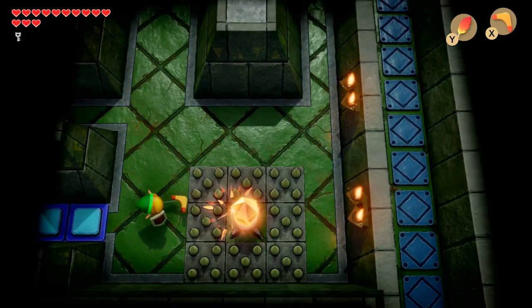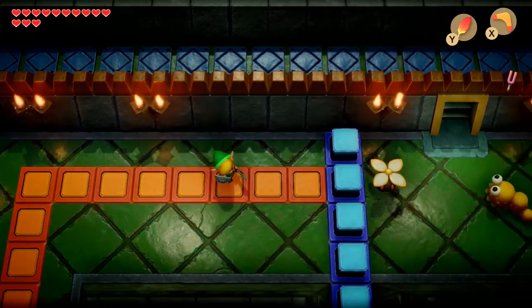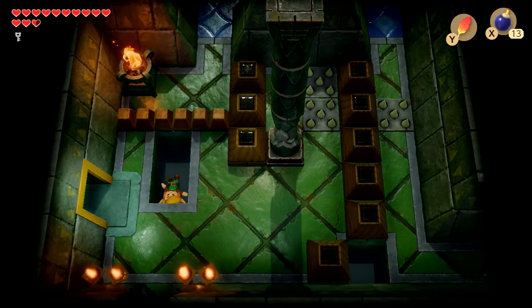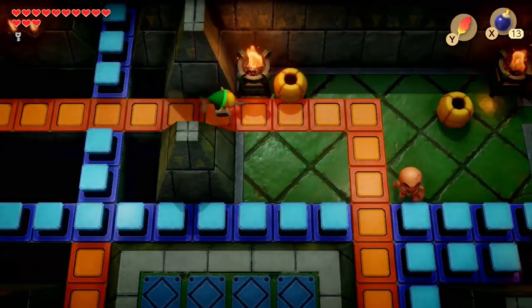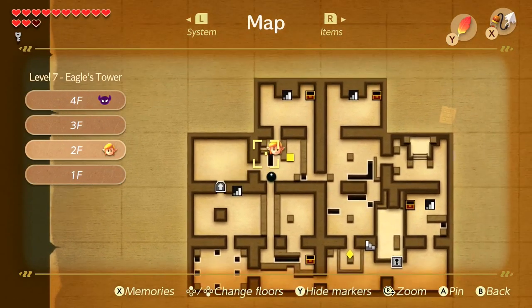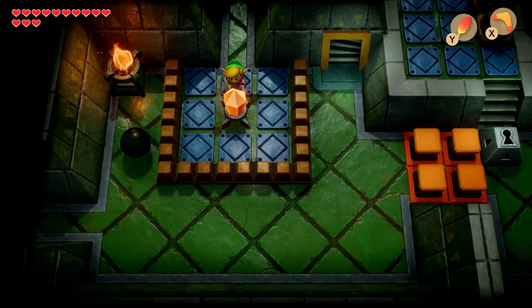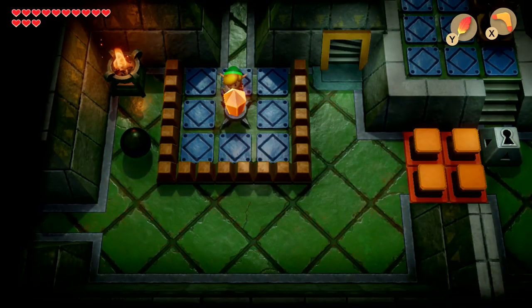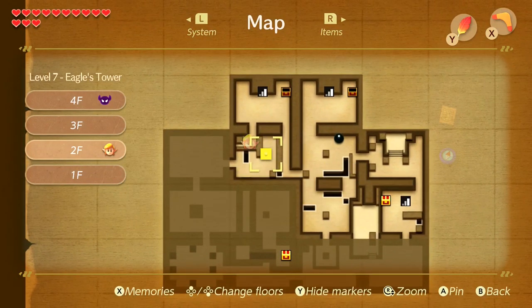On top of this, the tower also heavily utilizes the blue and orange switch blocks to section rooms off, so you also have to be mindful of the state of the pillars and how it can affect your routes throughout the tower. Although this all leads to a dungeon that's both complex and conceptually interesting, trying to remember all these different parameters can be a bit frustrating. But fortunately, the remake's new pin system makes understanding the layout a lot more manageable without tainting the dungeon's difficulty. Things such as the pillars and the crystal switches aren't on the map by default, but if you pin these things as you go, it really helps keep the strain off your memory so you can focus on the puzzles at hand. This is all really important, considering that the dungeon is still really tough even after everything is pinned.